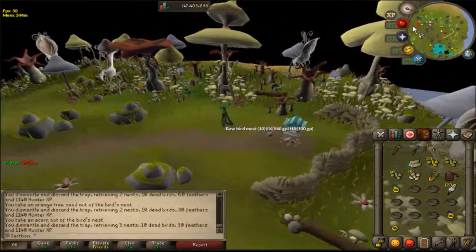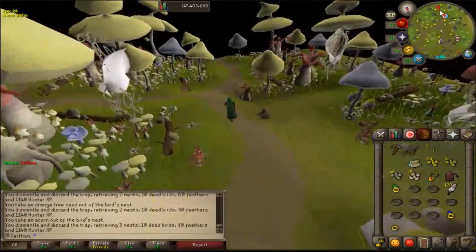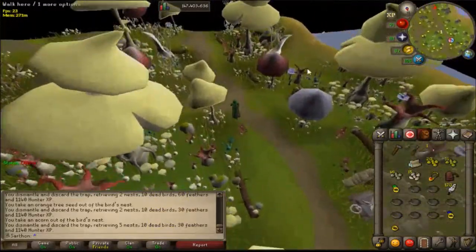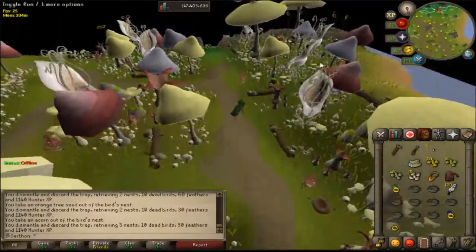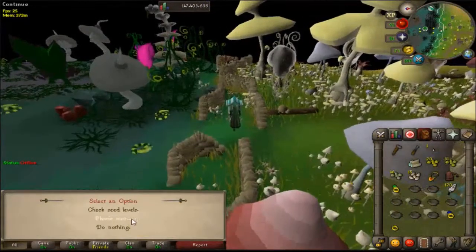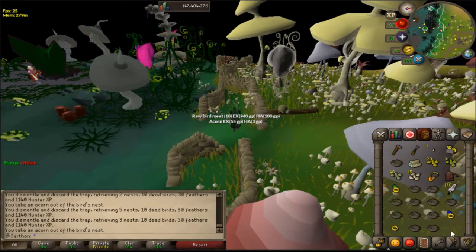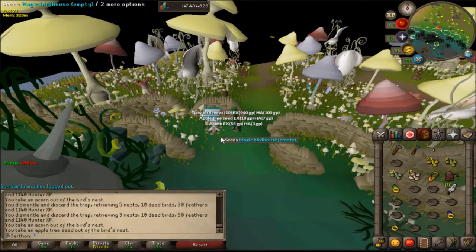We're going to run all the way south - this is near the sticky swamp area. You don't need to unlock the teleport; I was just showing it for purposes of how to unlock all the teleports, and some people may use the sticky swamp teleport method. We're going to interact and dismantle it. As you can see, I got a lot of bird's nests from this one, which is really nice. We're going to use the clockwork on the logs and seeds again, and we're good to go.